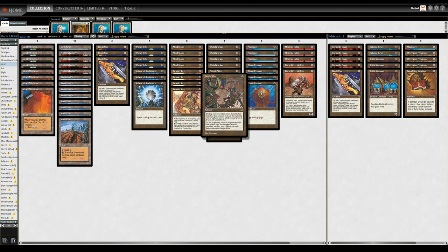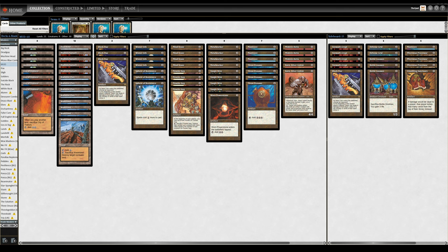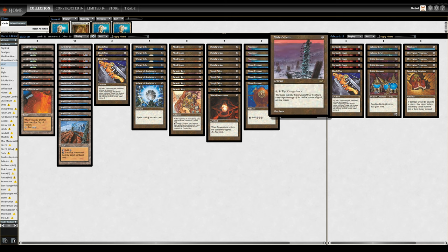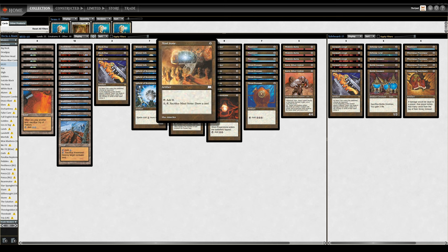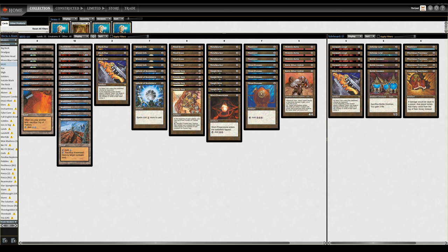Moving on to more taxing pieces, we have four copies of Tanglewire, which is obviously excellent in this deck for the aforementioned reasons, as well as just generally having a billion artifacts to tap down and not really impacting our mana production at all some of the time. And Mishra's Helix, which is a late-game almost total hard lock if the opponent can't play meaningfully at instant speed. Mind Stone of course not only ramps us, but also crucially digs through the deck in a deck that otherwise lacks card draw. Mind Stone ramps you early, breaks the symmetry of a lot of our effects, and then digs you when you have the luxury or the need to do so.